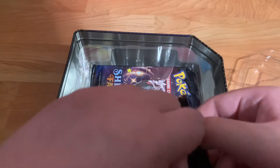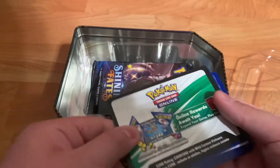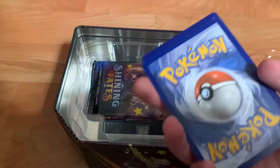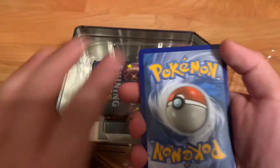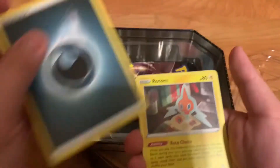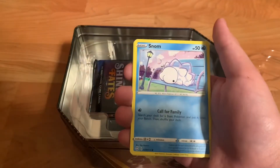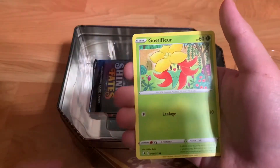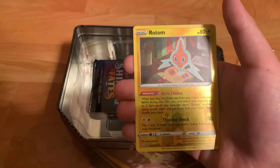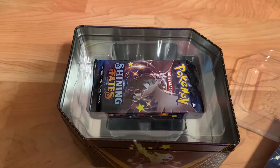Hopefully we get something really good — some shiny stuff. Okay, pull it out. A white one, which means there's something decent, hopefully. I'm hoping to get some shiny Pokemon. We get four. Flip it around. Energy, a dark energy. A nice little Rotom. Cramorant. Normal. Snom. Coughing. Cacnea. Gossifleur. Another Snom. Another Rotom. Oh, and a Cinderace V! This is not a shiny, but it's cool. Awesome.